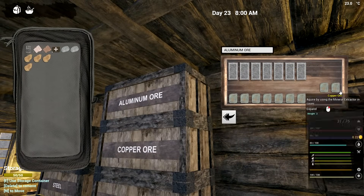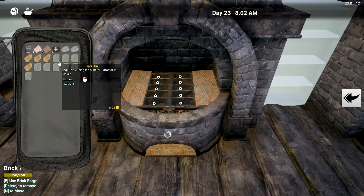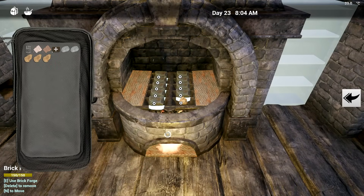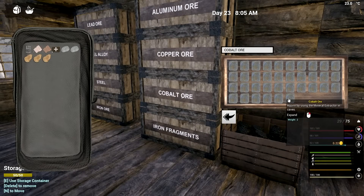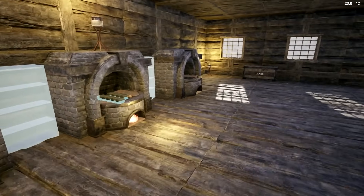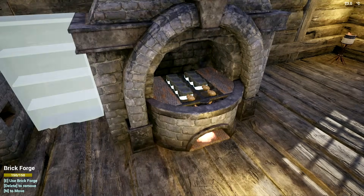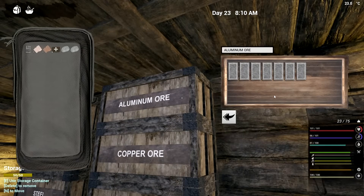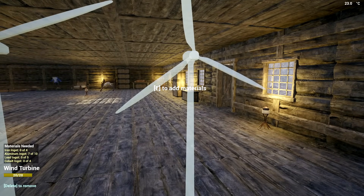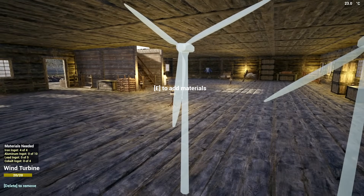We'll put these babies in here. I'm probably gonna need some more cobalt - let's empty out what we have. We're gonna get as much of this done as possible. I also need some cobalt: four, five, six, seven, eight, nine, ten. I've got all these forges going at once. I can grab the aluminum I have up here already and start putting some inside - we need cobalt, iron ingots, eight of those.